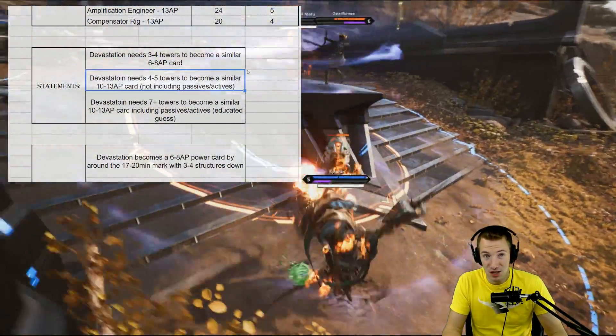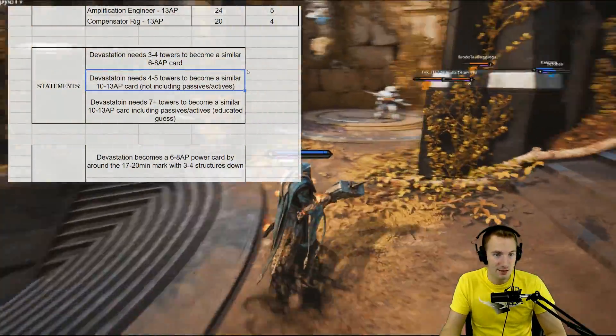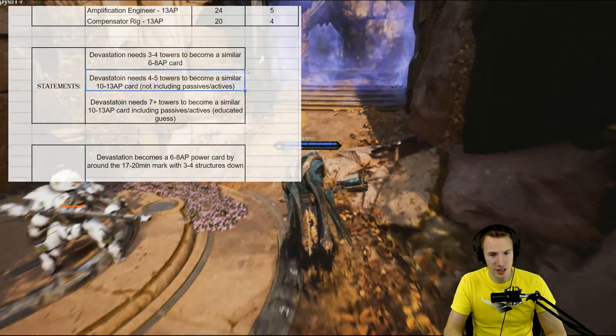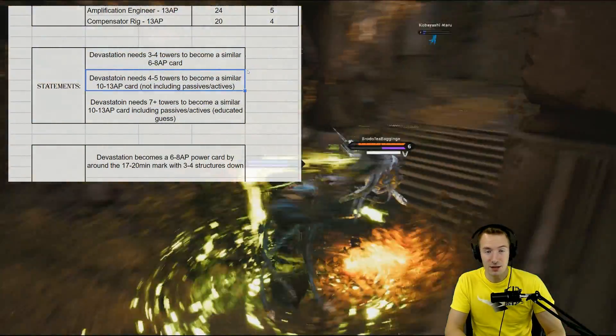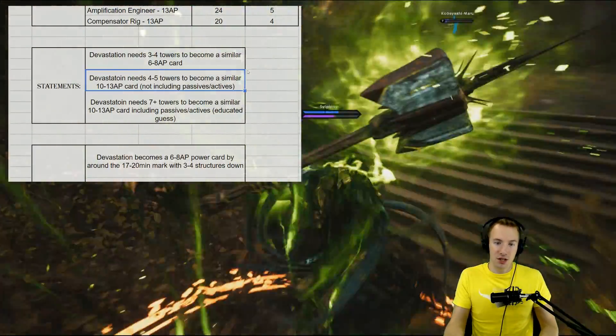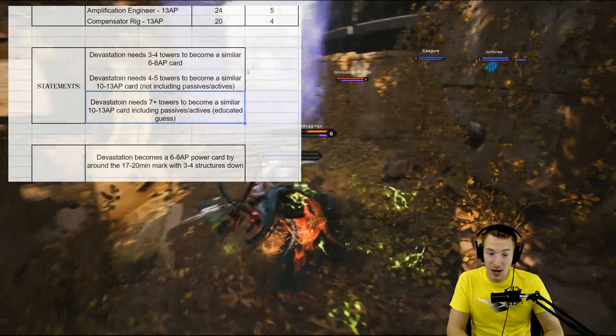If that is in the late mid-game, early late-game, and you have a 10-13 attribute point cost card — and probably have another one because you have a surplus of attribute points — really not that bad.